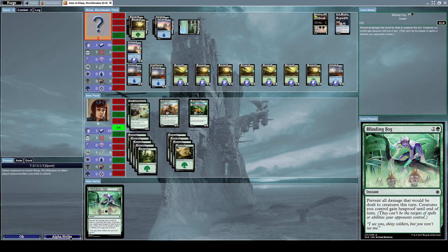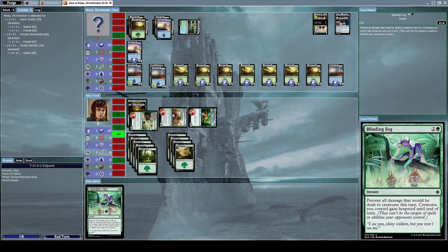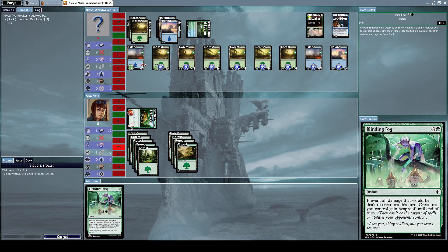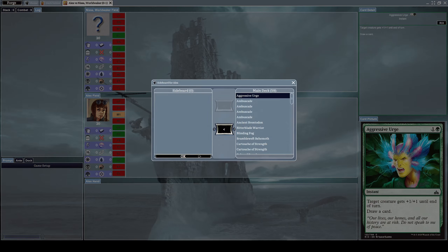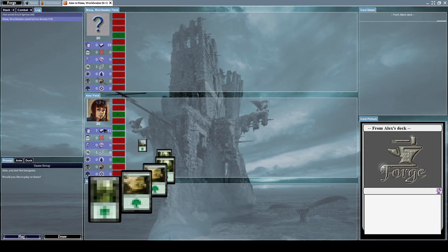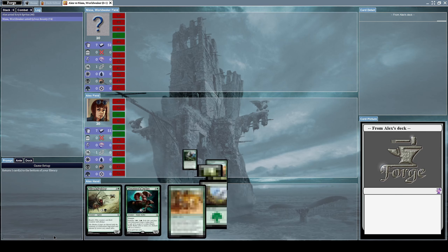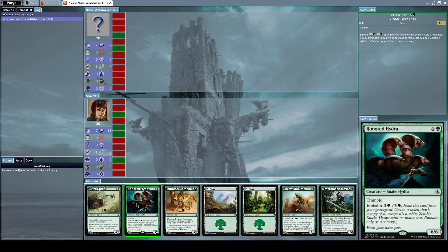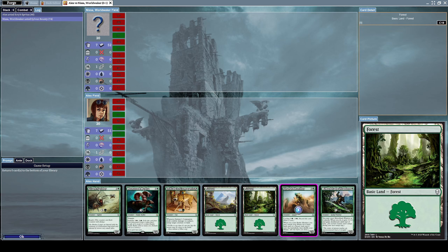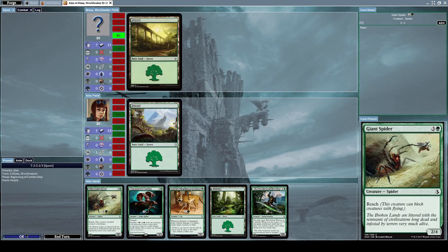I have to alpha strike him right now with everything I've got — it doesn't really matter which order I attack him. He's going to attack me with everything he has and defeat me. That ability from Nissa was absolutely terrible and I don't want to deal with that ever again. Let's redo this — let's start from the top, keep our hand, and put down some forest cards.